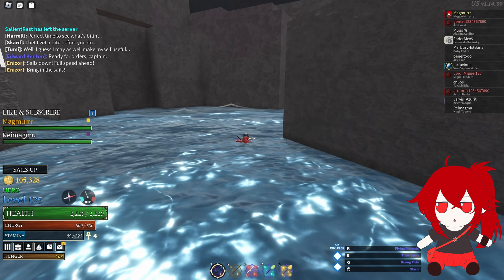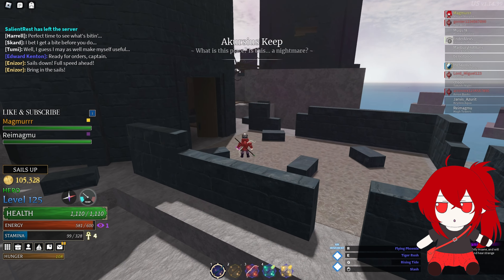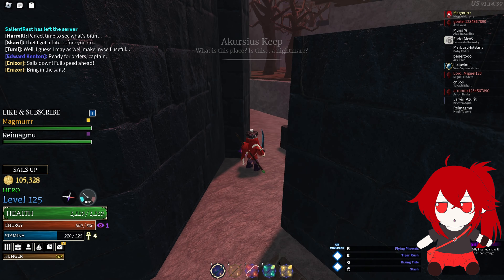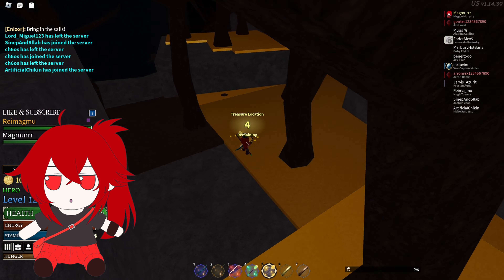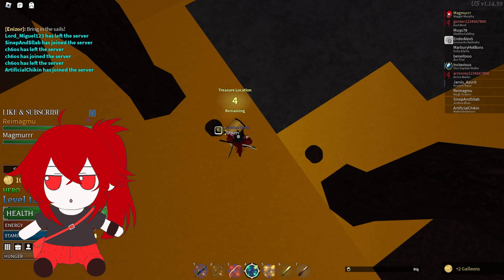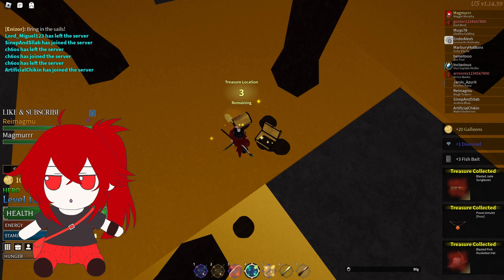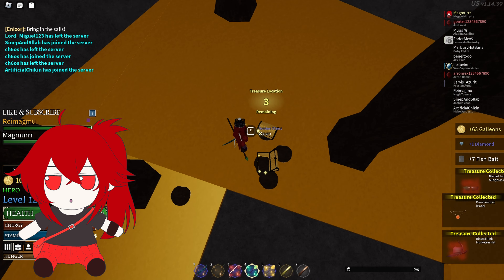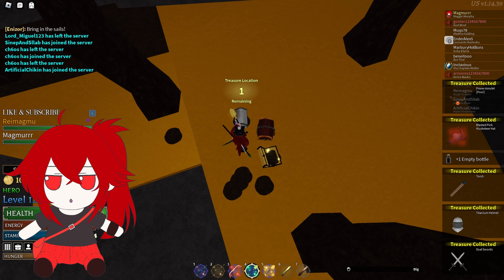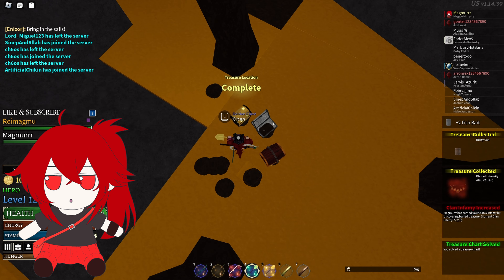From here, you can get a friend to solve the charts for you, or in my case I used the Microsoft Store version of Roblox to play on my main while my alt was in my server getting all of the Accurseus charts. There is no place to buy shovels from as far as I'm aware, so unless you get one from a chest, you're going to have to get someone to complete the charts for you, or just wait until you have three hours on your treasure chart slot and then trade for a wooden shovel. I'd still recommend having a higher level alt or friend solve the charts, as that way you have a chance to get Arc Spheres or Fair Power Amulets.